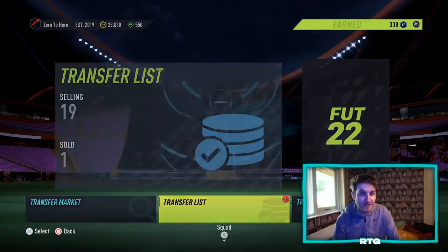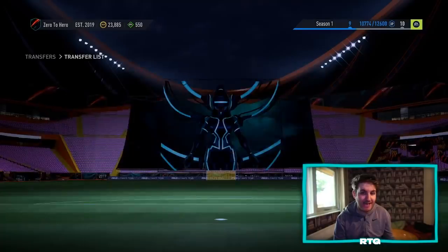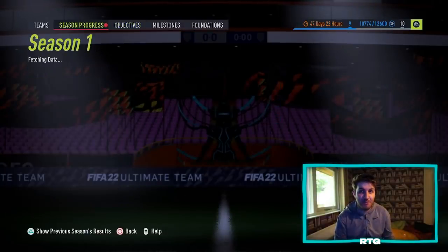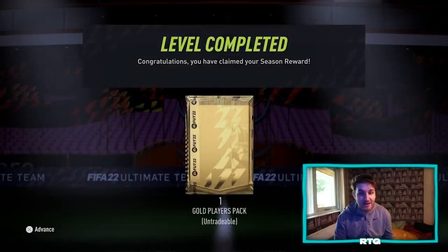If there is a preview pack on the store — let's say it's a 150 FIFA point pack — open the preview pack. If it's not anyone good, leave it like Pepe there for me. However, if you pack a player who is above like 7.5k, maybe 15k, try and get the coins for the pack. Then you've made 7.5k in profit just from doing a preview pack. You never know what you can get.